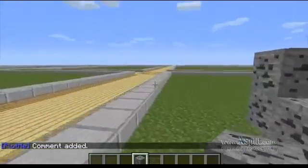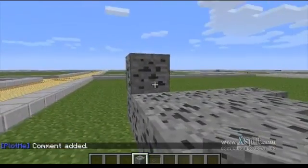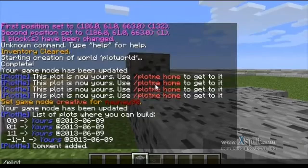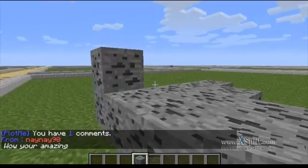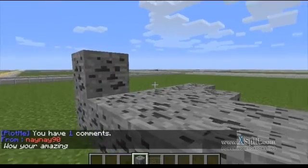The owner of the plot or anyone else can just come up to the plot and type in plotme comments, and they will see a list of all the comments that have been left on this plot. As you can see it is from Nenay90 saying 'well you are amazing'.